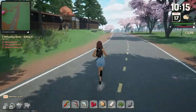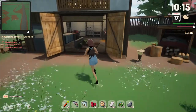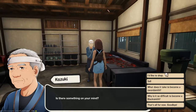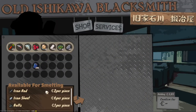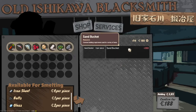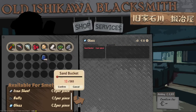Now I'm going to head over to Kazuki. If I want to craft something, I talk to Kazuki — 'Hi Master Ishikawa' — then press the Services button. Say if I want to make glass for a building, I would place the required amount of sand buckets in here.